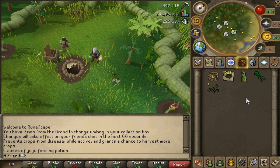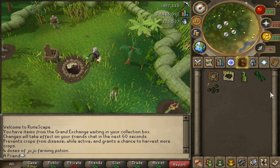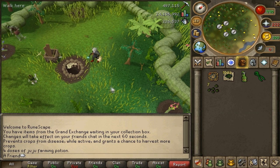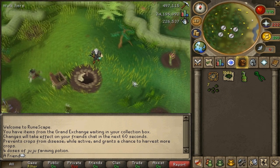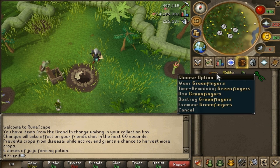What I have in my inventory is some items that increase the amount of herbs you get. The magic secateurs is from a quest — I think it increases your harvest by 10%, so it's not a bad thing. I also use a super compost every time, which does increase the amount of herbs you get as well, so always use super compost.